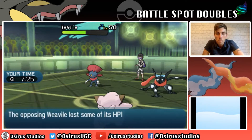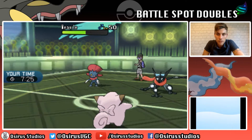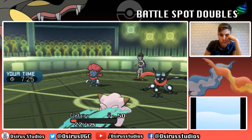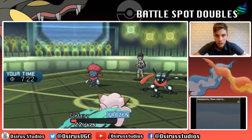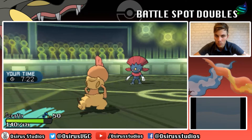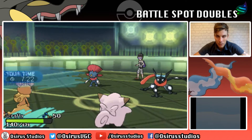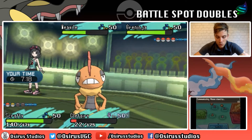I was being naive thinking Mimikyu could take the Icicle Crash from the Weavile - that really cost us. My opponent can just switch both his Pokemon out now and reset the Perish count. We haven't really got anything on our side of the field, so it hasn't gone to plan at all. We'll quit now and jump into one more game with the team in today's episode.